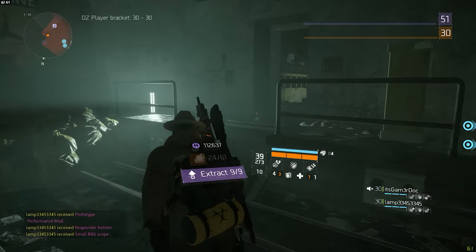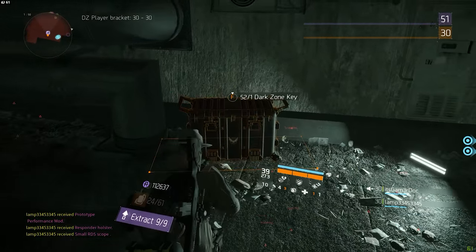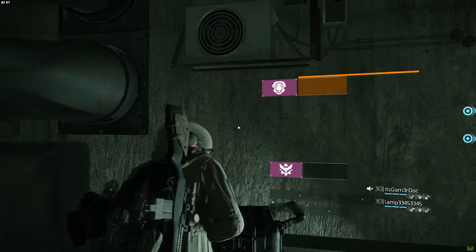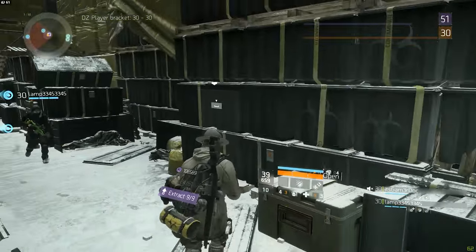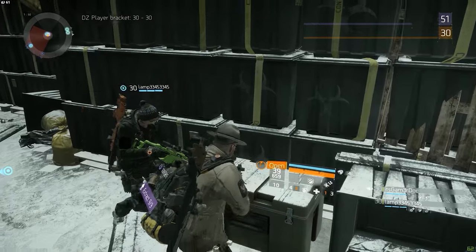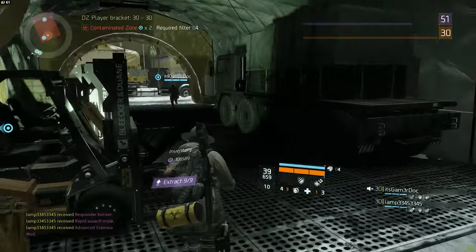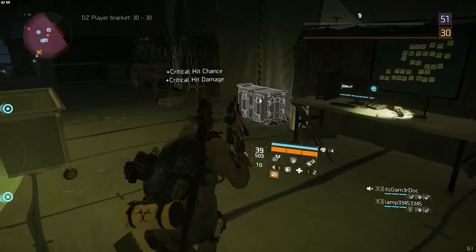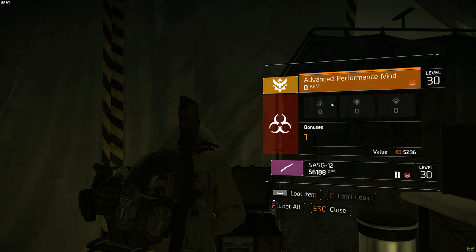Just to clarify and avoid any confusion, I will only be looking at the dark zone chests that require a dark zone key to open them. There are many more smaller chests you can loot around the dark zone, but I'm not going to cover those — the video would get really lengthy, and you can only get high-end drops from the chests that require a key.